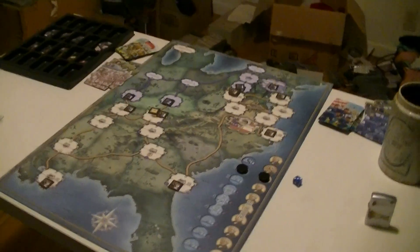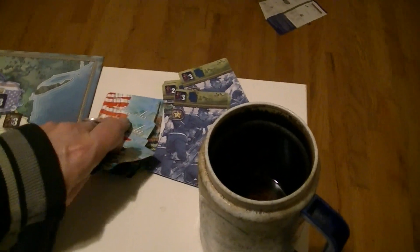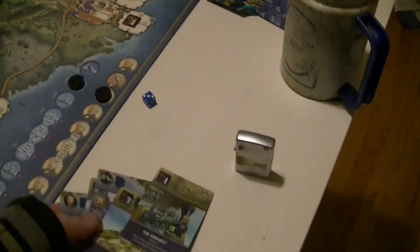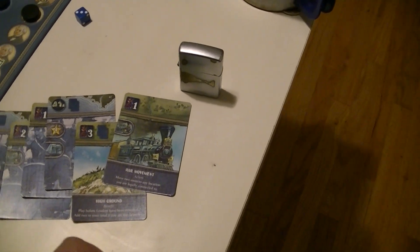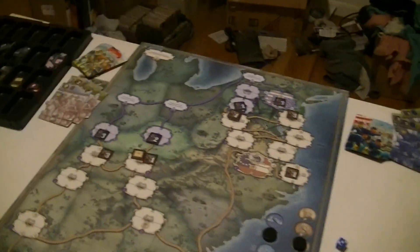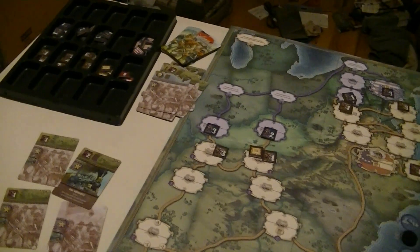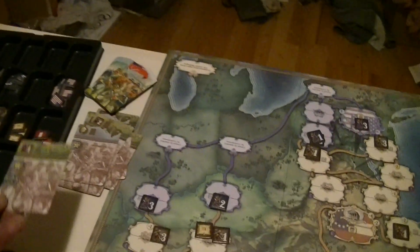In my head, I can't keep track of those numbers. I'm trying not to add them or think about them. High ground — move two units to any location you are legally connected to. Play before leaders have been revealed. Add two to your total if you are the defender. That's a useful thing to remember, but only a defensive card. A four-point general is a hard thing to pass up. A one-point general, on the other hand — not so hard.